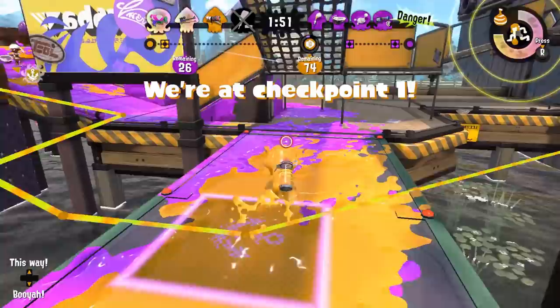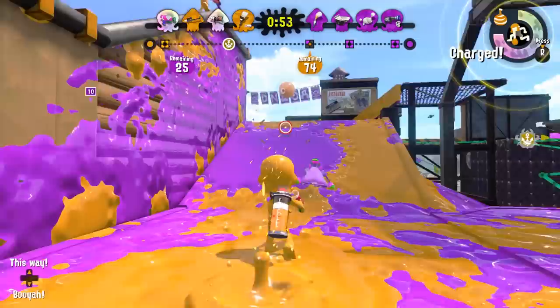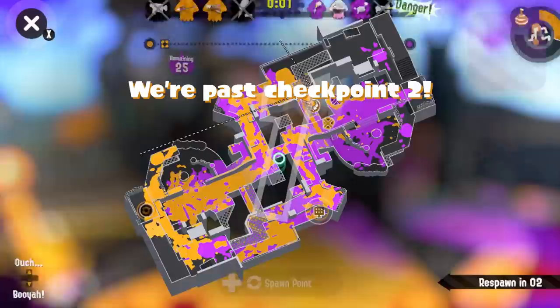Rule number nine: burst bombs are key. This is something I personally do very frequently — I am a burst bomb connoisseur. Don't ask me how to spell connoisseur; I could never in a million years. Burst bombs are like pouring warm water on a bottle cap that you can't open — you just throw it, it weakens them for you, and then you're good to go. I should have gotten on the tower instead of dancing around like an idiot.